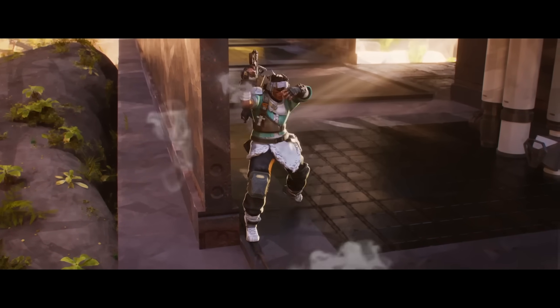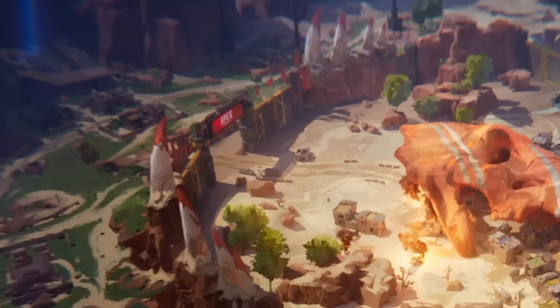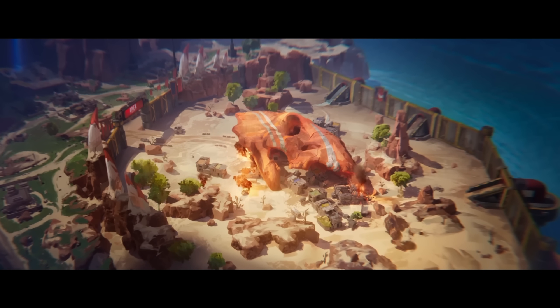Before we get into that, let's start off with the first frame of the trailer. This is Skulltown on Kings Canyon coming back. You can see Meat Market off to the left and it's actually happening. It is coming back, but this time it's walled off at the edges, and the previous POI over that hill, Thunderdome, is no longer there, which is a bit of a shame.